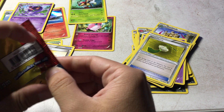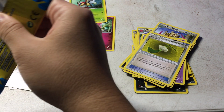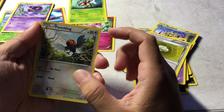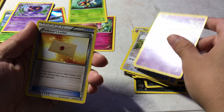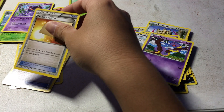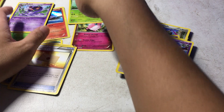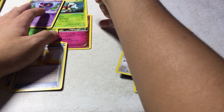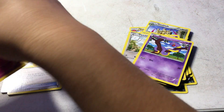One pack left — Blastoise, come on. We have a Fletchling. An Ekinz. And a Professor's Letter. Alright, so we do have a nice little collection here.